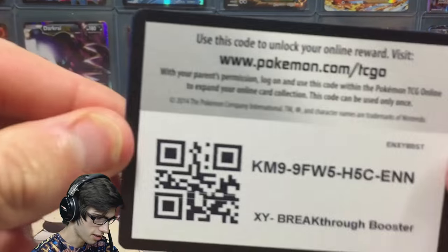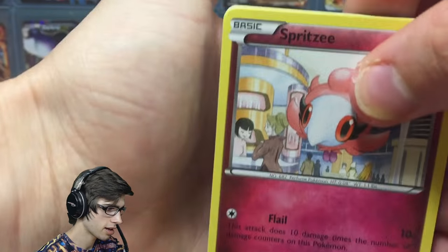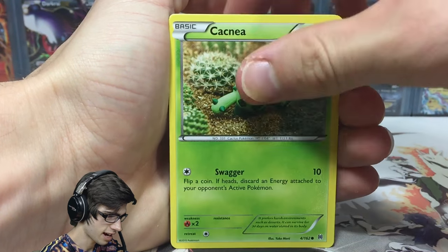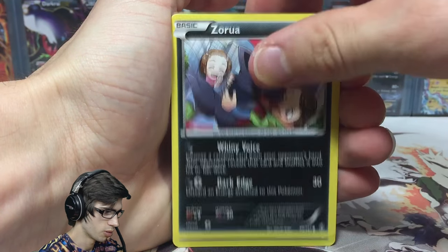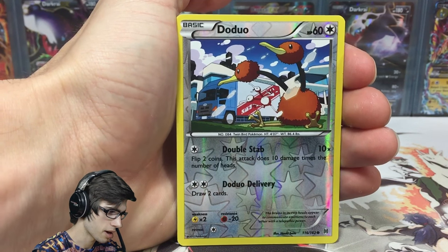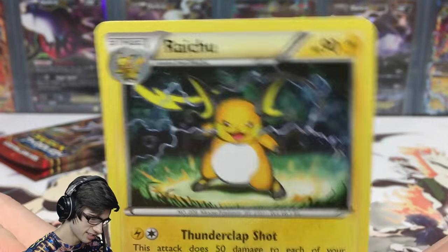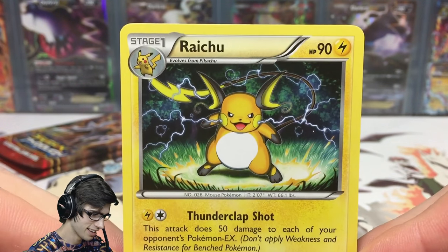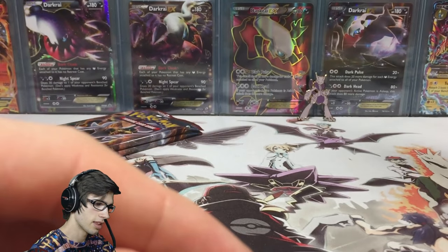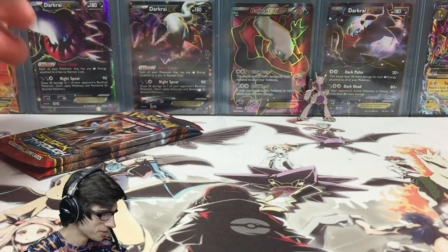There's the first code of the video — enjoy! Let's kick it off on a high note and see if Zoroark Break can come through with the goods. We got a Spritzee, Cacnea, Snover, Froakie, Zorua, Cacturne, Wobbuffet, Frogadier, a Reverse Doduo — just a common with Double Stab and Doduo Delivery — and the rare is a Raichu regular rare. Thunder Clap Shot and Electro Smash. They're really showing some love for Raichu — they've got the Raichu, the Raichu Break, and the Raichu in the Radiant Collection.